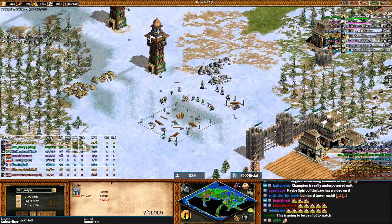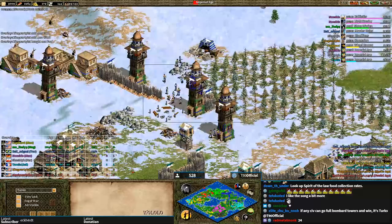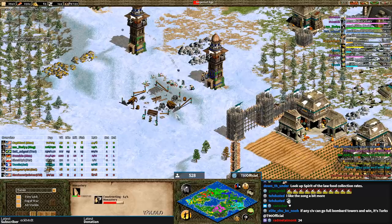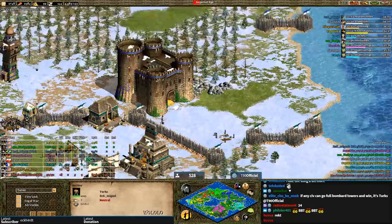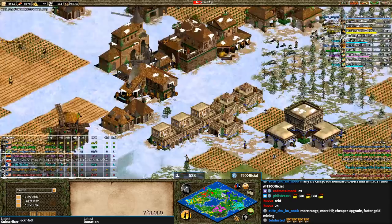Tarzis is trying to build a castle but it's going to be denied by bombard towers. As far as I know, Miguel has not created any units whatsoever, and he has 20 kills now. This is probably where the French person would surrender — but Tarzis is going to fight. Miguel remembers he has one ally: Lindy.